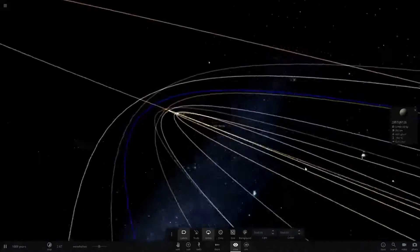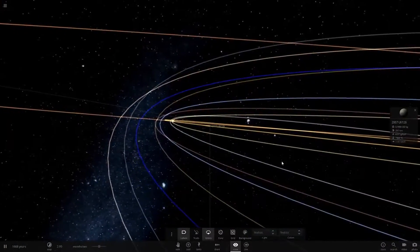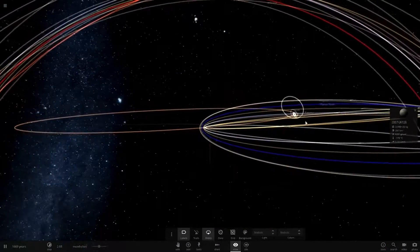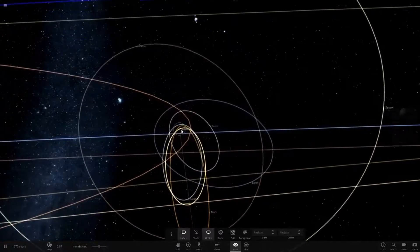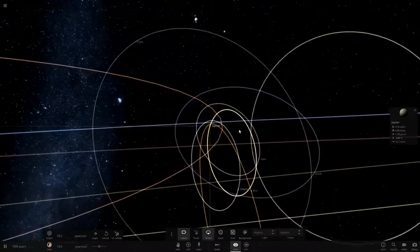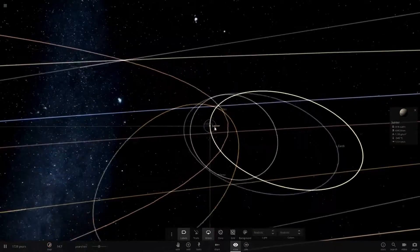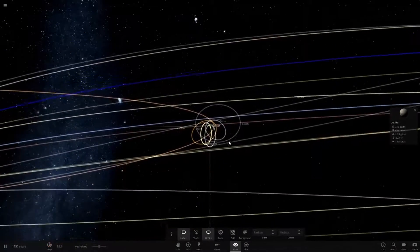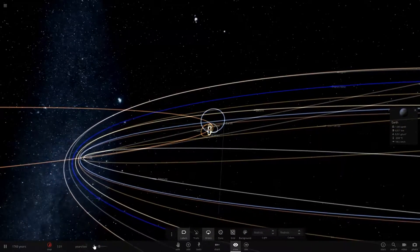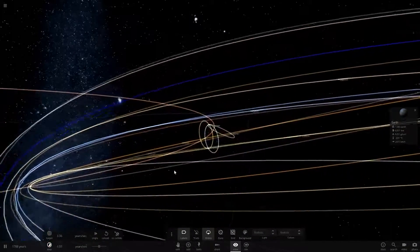That's gravitational assist - I think that's what it's called. It's what the Voyager probes use when they traveled between the gas giants. I believe Voyager 2 was only originally meant to go to Jupiter and Saturn, but then it used gravity from Saturn to help it travel on to Uranus. Pretty interesting if you didn't know that.